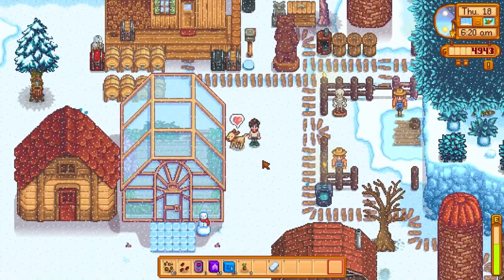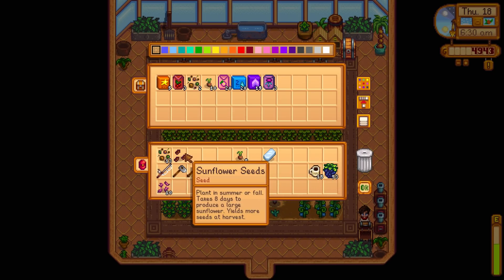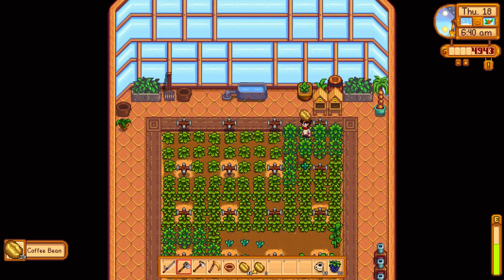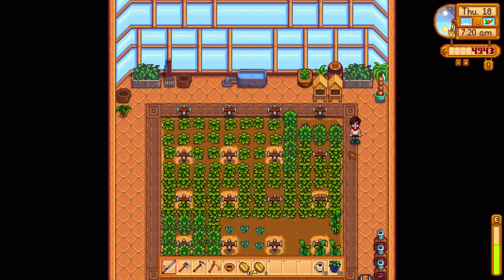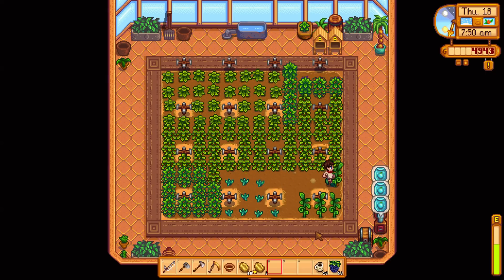Good morning Finn, get inside it's cold! The ancient fruit is done today. Let me take the fairy roses and get them near the bee houses - plant them so the bee houses can reach and give us good fairy rose honey. Got three more ancient fruit today, putting them in the seed makers to hopefully double our seeds - the only way to get lots of ancient fruit seeds is via seed maker.